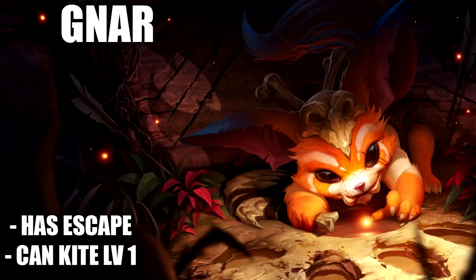The next champion is Gnar. He may not be played that much recently, but he's still played by a number of people. The problem with Gnar is that he has some sort of escape, but nobody actually starts Gnar with his escape. When you pull the trick on Gnar, he can't kite you back if you make a mistake. So if you go against Gnar, make sure you don't mess up your combo and back off fast enough so he won't be able to kite you back.